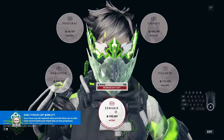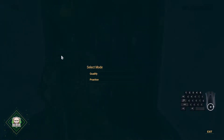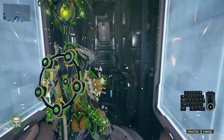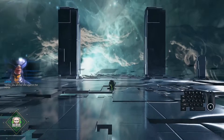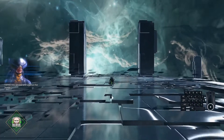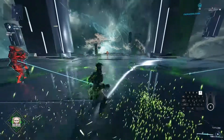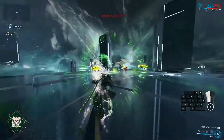Remember to equip the Zenuric Focus School for the energizing dash. At the start of the test, quickly do an energizing dash, then move to one side of the map where you can easily see mobs and avoid enemies storming behind you.